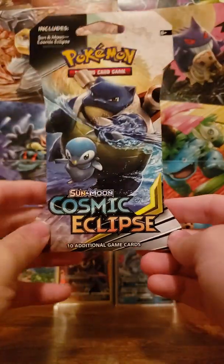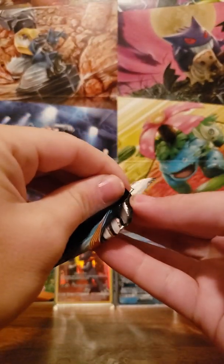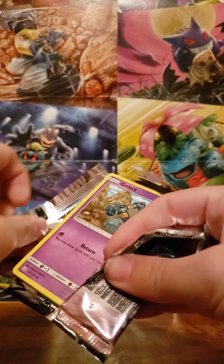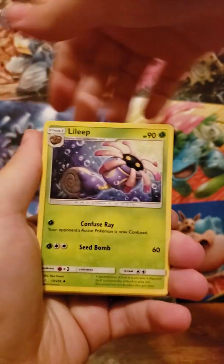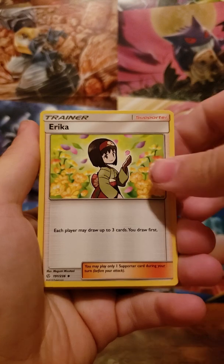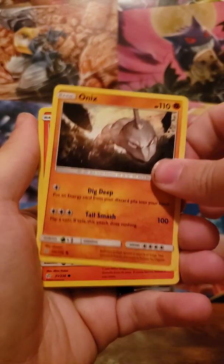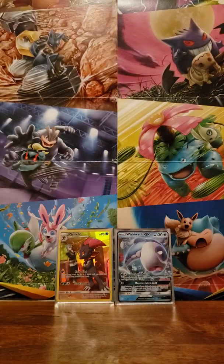I have another Blastoise and Piplup here — Blastoise and Piplup inside as well. Maybe that bodes some good luck for us. Psychic energy. Lily, Rotom, Erica, Golett, Dewpider, Aipom, Onix, Tepig. Reverse is a Teddiursa. And Machargo for the rare. Alright, 4 packs left.